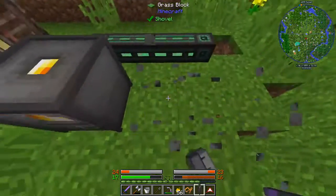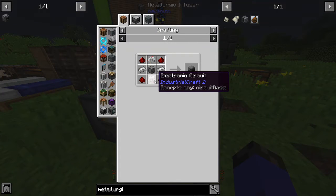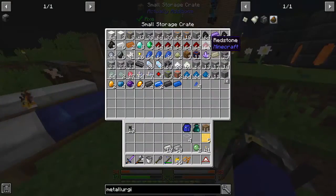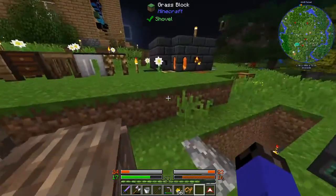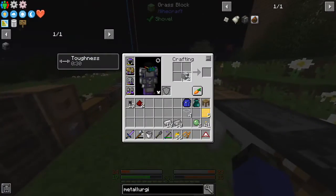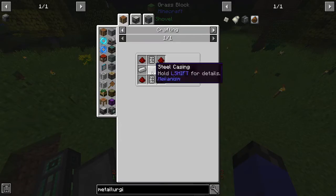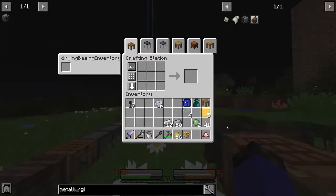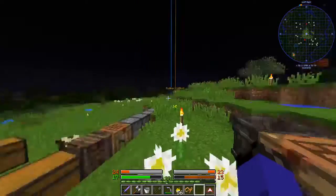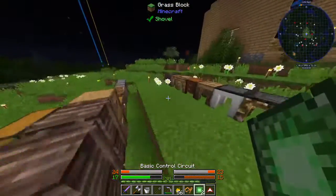Now that I have the metallurgic infuser, I need a basic control circuit — that requires one redstone and one osmium, so I'm going to need two redstone and two osmium. Also, the smeltery glitched and there were emeralds in it, so I just broke it and put the emeralds back. I have enough osmium and two redstone. That gives me 20. Now let me make the machine casing and steel casing. Now I need four more redstone and those two circuits. I'm glad I did a bunch of mining, because now I actually have the resources to do this stuff.